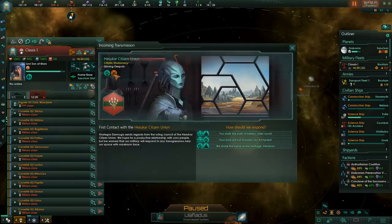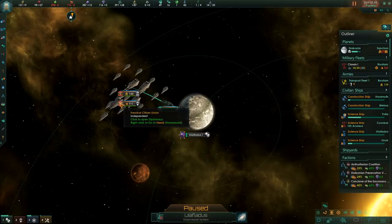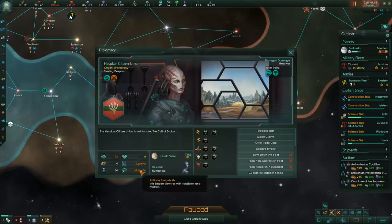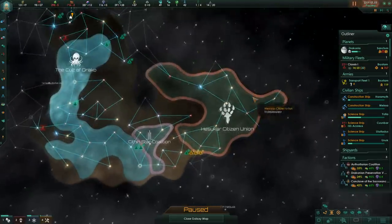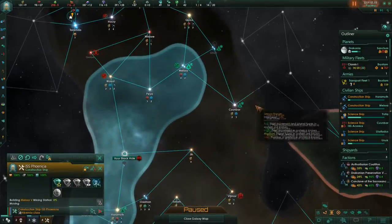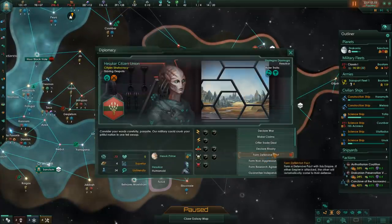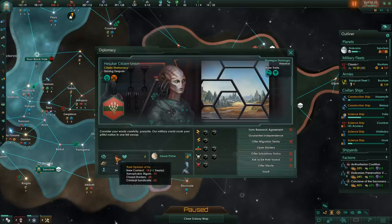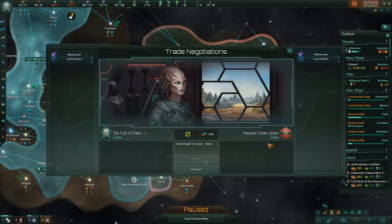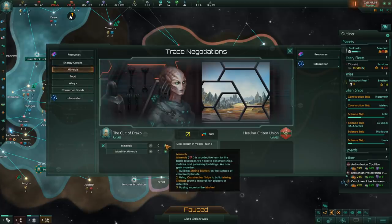We found the Thembolon civilization and also the Hasuka Citizen Union - slaving despots. I think we're gonna be friends. They walk the path of heresy. There's a primitive world - what the heck, are you guys just invading those primitives? They're superior and they're unfriendly but we don't care too much. They're already pushing in that direction, so I will probably have to grab that one and that one. I'm going to open our borders here as a gesture of good faith.